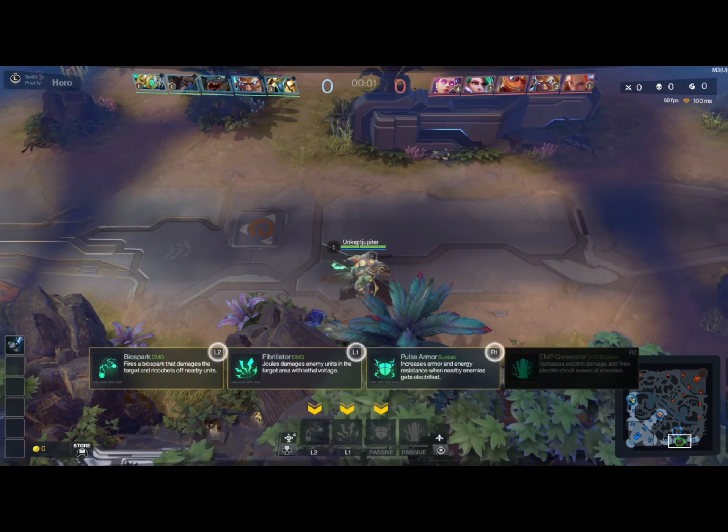I go ahead and start pulling the lizards for the jungler so he doesn't have to waste an ability or two. It also increases the speed of his clear so he can gank my lane sooner and be ahead of the other jungler. Right here I also try to bodyblock some minions — I bodyblocked the second and third minion, but the first still walked by. I slowed him down just a little bit so the tower shot the first minion, so I could get experience before Kat does.